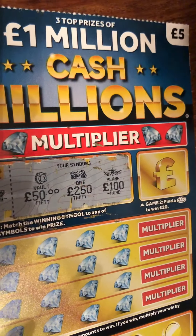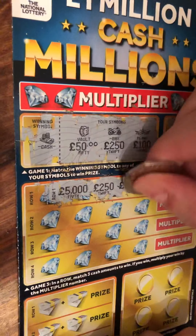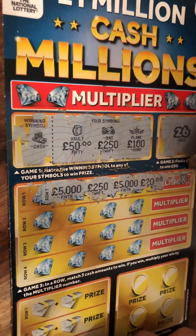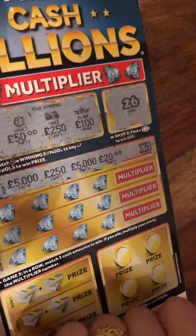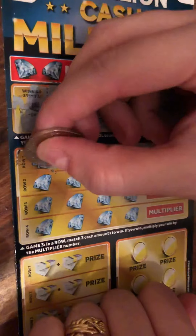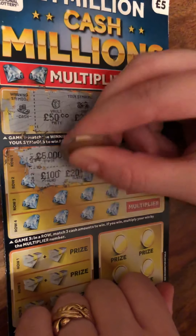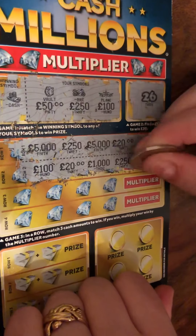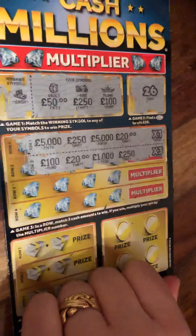Nearly had a heart attack — thought I had it. Match three cash amounts to win, and if you win, multiply your win by a multiplier number. You've got to get three in a row. This is so realistic right now. The 5,000, the 250 — I can feel it coming. 100, that's a bit better. 20, a thousand, 250 — times three.